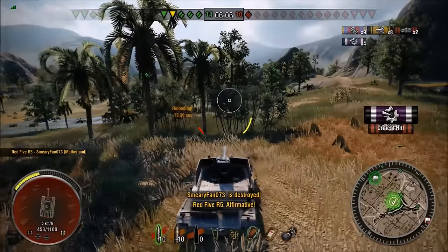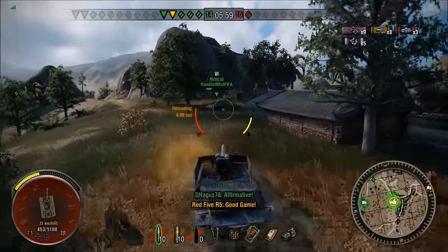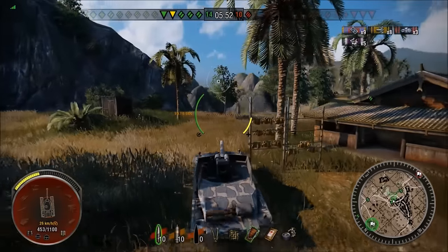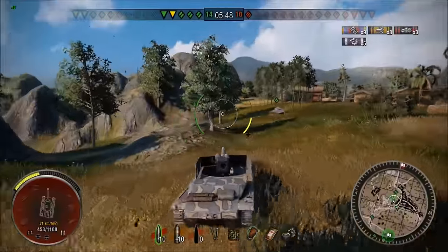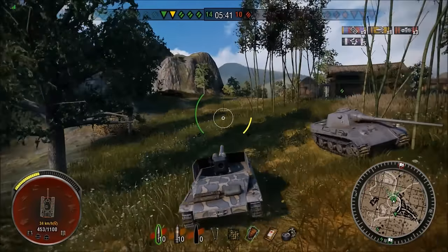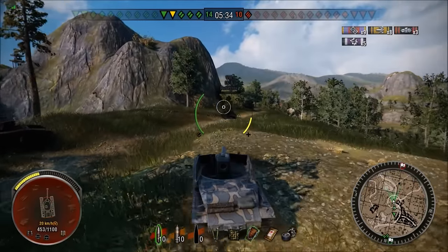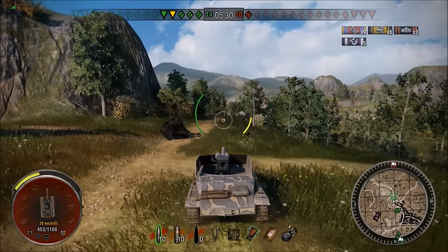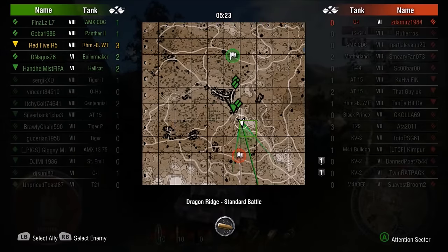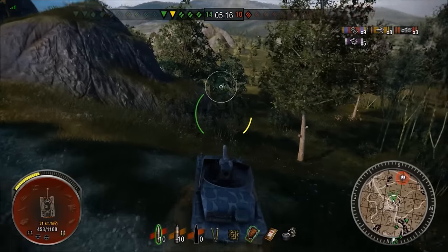The enemy is capping our base. A TD and a medium are rushing back. The reds are dropping like flies, and all that's left is a Motherland medium — I take it out. Then all that's left is a heavy, and believe it or not, with six minutes to go, we search for that heavy and just cannot find it. Regarding whether the Borsig is broken: on console it's definitely overpowered. I fully expect to get 3-5k damage per game and it's not that difficult with this setup.